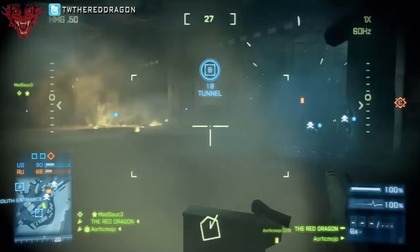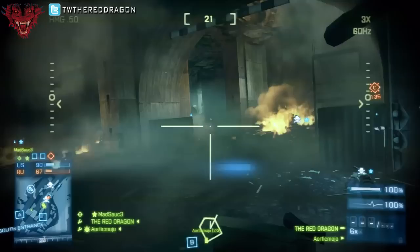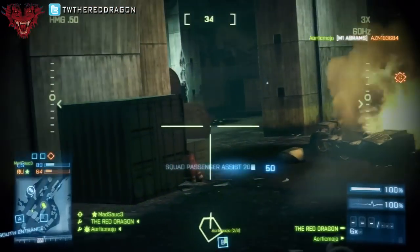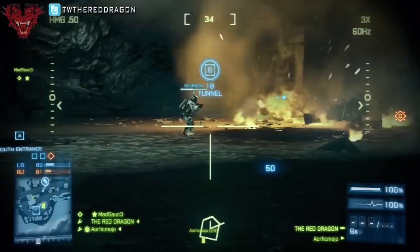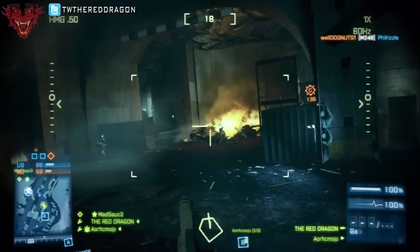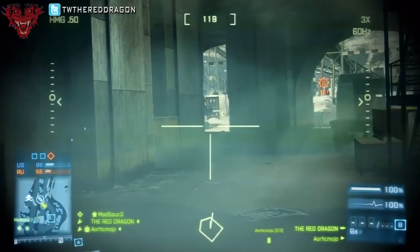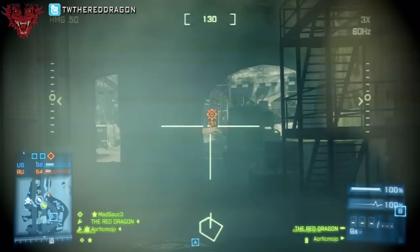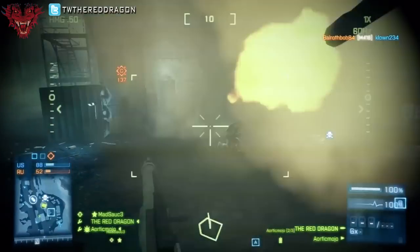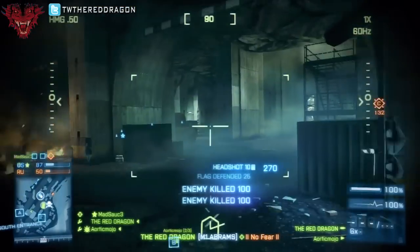Right here, Mojo is using that crate as a barrier to keep the enemy tank from getting a good view on him. Whenever you're shooting at an enemy tank, always try to shoot the side or especially the back — the front is the most armored part, so firing directly at the front will take much longer to take down. With Damavand Peak, having a tank with proximity scan at B means you can really clean up and hold down the entire area basically by yourself. Always be mindful and watch out for mines.